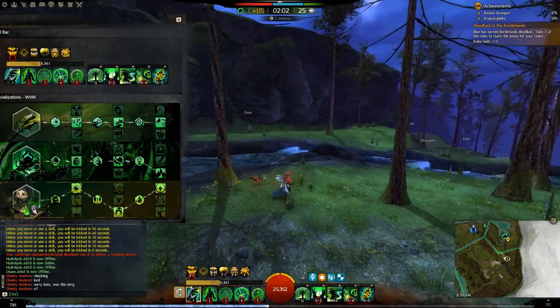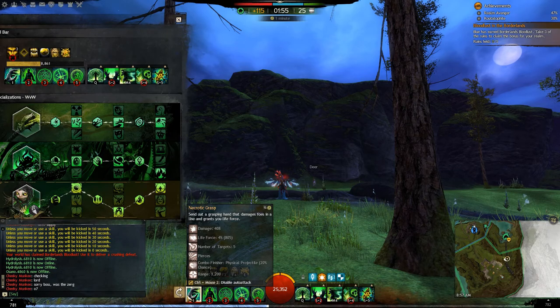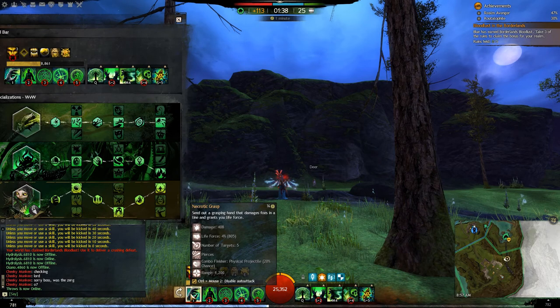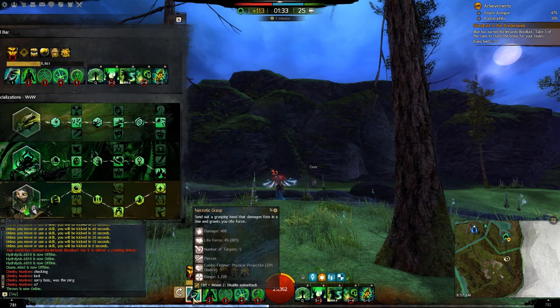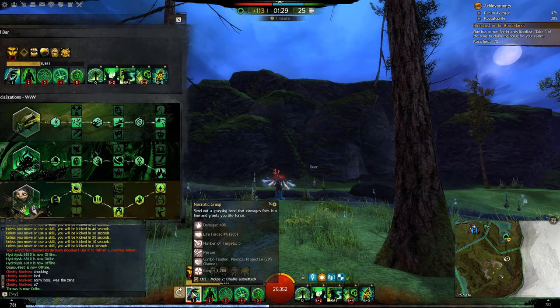Now let's look at your Staff skills. Your F1 gives 4% life force per target hit and it pierces. It can be reflected or blocked, but the damage isn't that high so it doesn't really matter. If you fire it into a Zerg, you're almost always going to hit 5 targets in that 1200 range, which means you'll almost always get 20% life force every cast — a giant chunk of your bar. This is your main life force generator when you really need it or when the fight is starting.